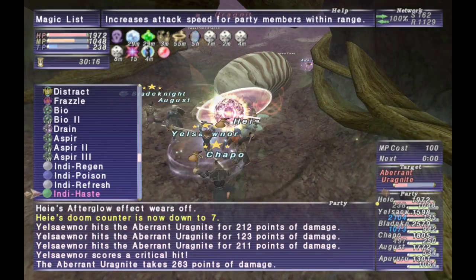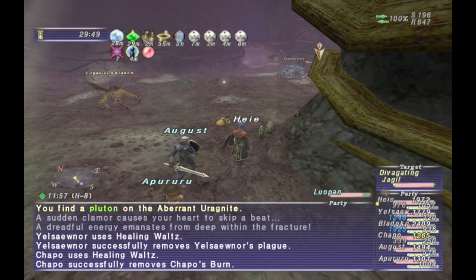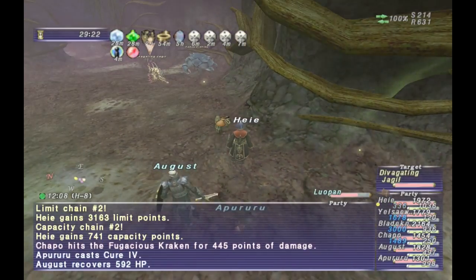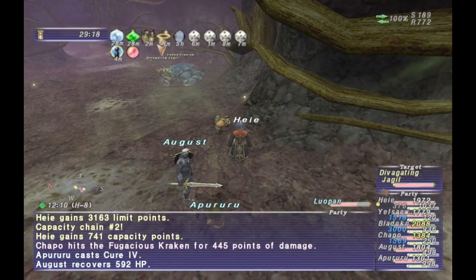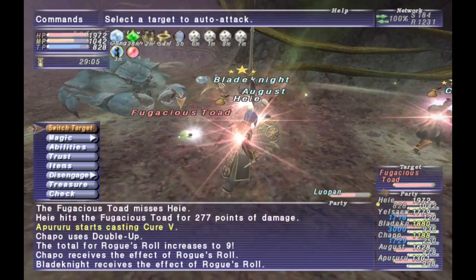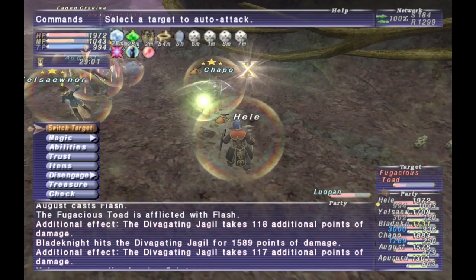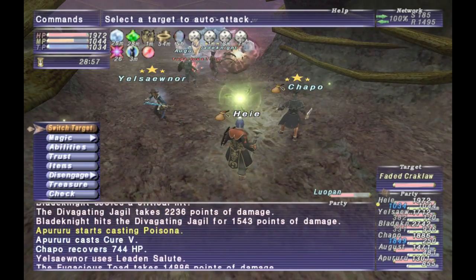Make sure you're sticking Enphibs on him to make it easier. The next NM is Diviganting Jagle. He doesn't actually have different weapon-type mechanics like the others. His gimmick is that he will rotate through different elemental nukes.